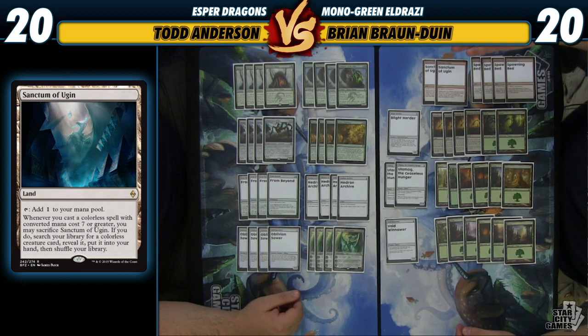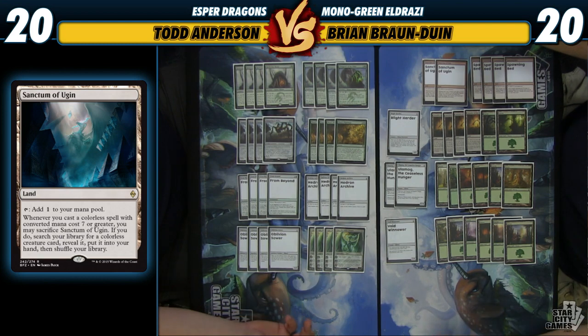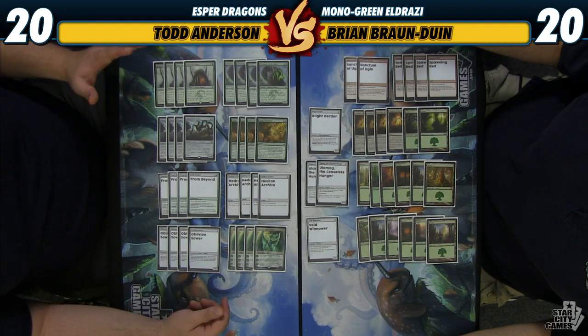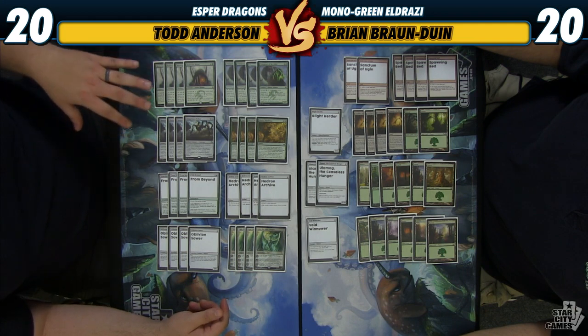I like the fact that if we play a Hangerback Walker for eight — a 4/4 Hangerback — we can sacrifice our Sanctum of Ugin to that and go get an Ulamog. Hangerback is a weird card in standard right now, but the decks that will be great are the ones that give it utility. In this deck it's a colorless creature, so it doesn't die to your own Ugins. You can make it so big so fast with Nissa's Pilgrimage and Hedron Archive, creating a giant brick wall, but at the same time it's a two-drop you can block an early creature with.